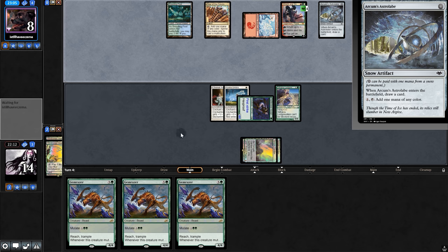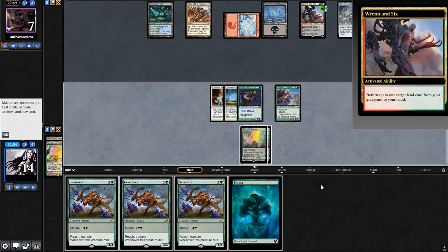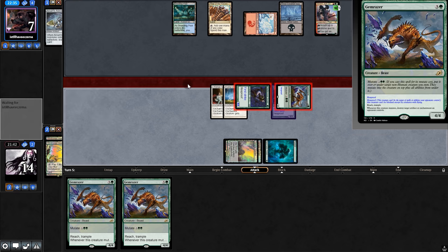If we can hit a third land next turn it'd be great. We take out the Astrolabe, they return a land to hand. We finally get the land we need, then play Gem Razor — goodbye Astrolabe — and they lose life as well.